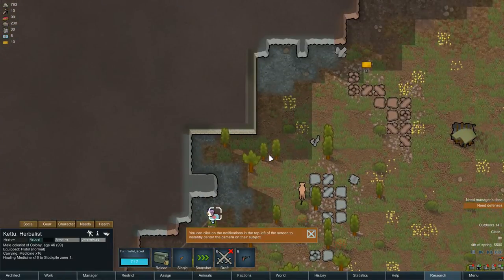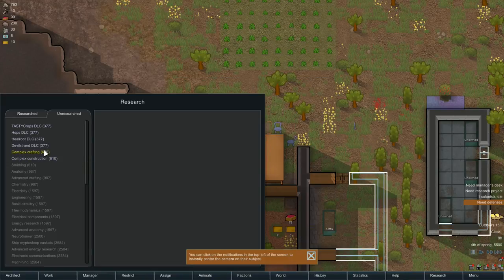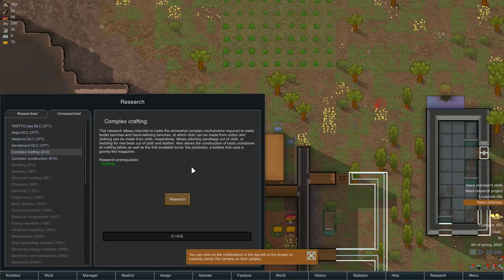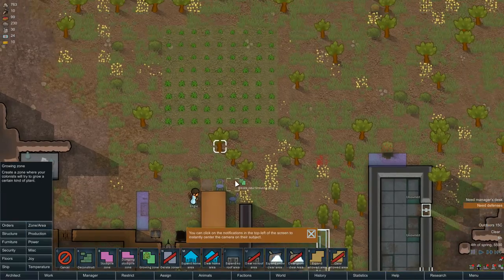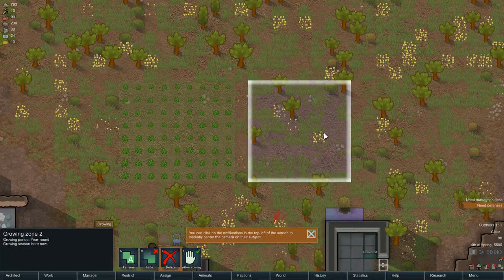You're hauling medicine, good. We've researched a basic planter license, which now means we can plant strawberries, cotton, and flowers — nice. Let's go ahead and go for complex crafting, which means I can make sandbags out of cloth or bedding for real beds. I think we need real beds. Let's go ahead and do a new grow zone for our cotton.